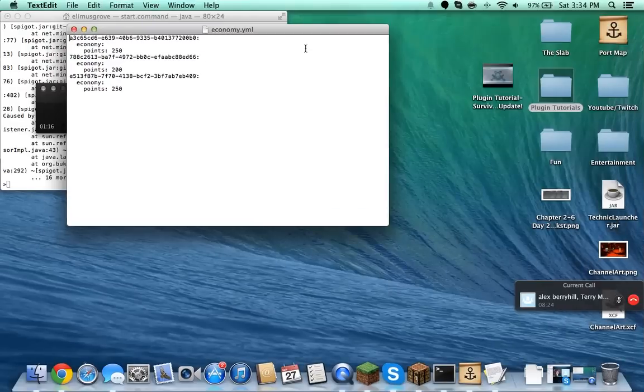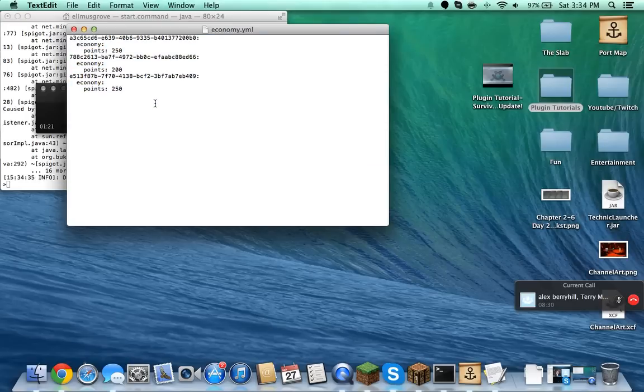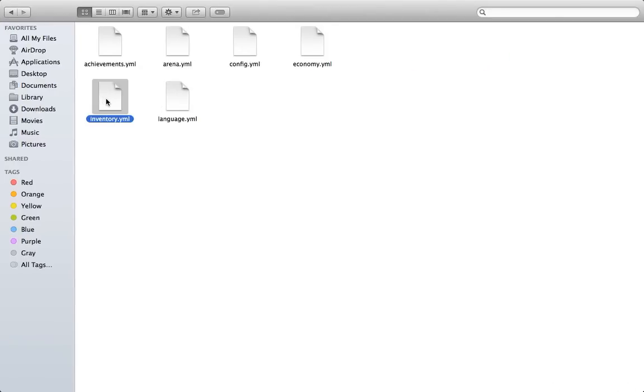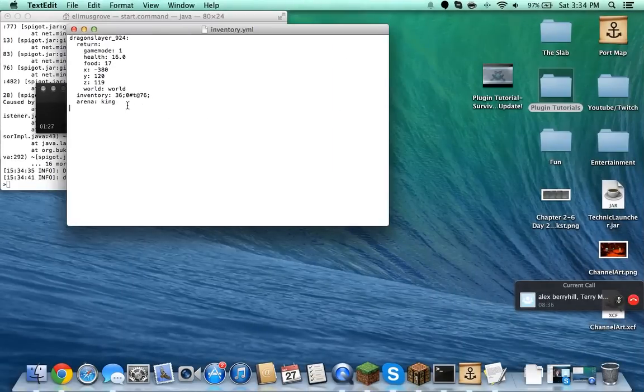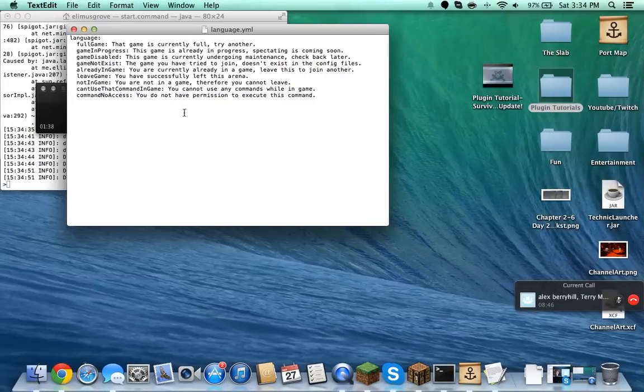Then there's the economy file, which shows the UUID of the players and how much money they currently have — currently all the same except I have 200, because I'm kind of a noob. And then we have inventory, which saves the inventories of the players so that when they leave the arena, it'll save their inventory and after they leave the game they'll have their inventory back.